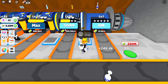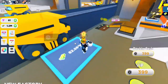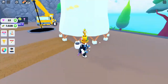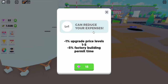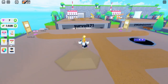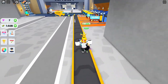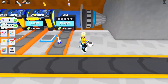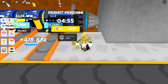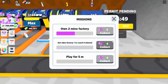I now have enough gems to get this upgrade, and it reduces my expenses. I have enough gems to upgrade it once. This button can change what floor you're on. I should be able to do this, but there's a permit pending — I think that's to unlock this next area.